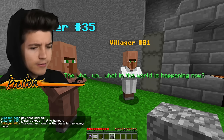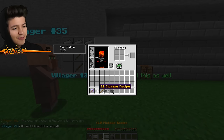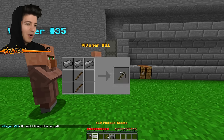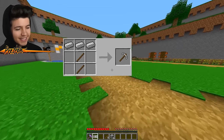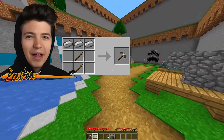What in the world is happening now? He found me another crafting recipe. Just what I wanted, guys. Another crafting recipe - what is this one now? This one's as basic as the day I was born. Now we just need to get three iron ingots. Come on. This is like child's play.